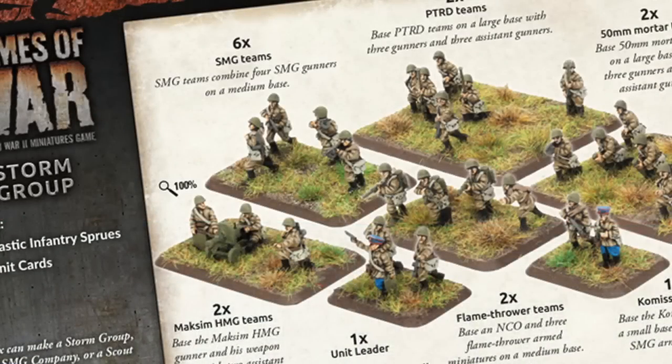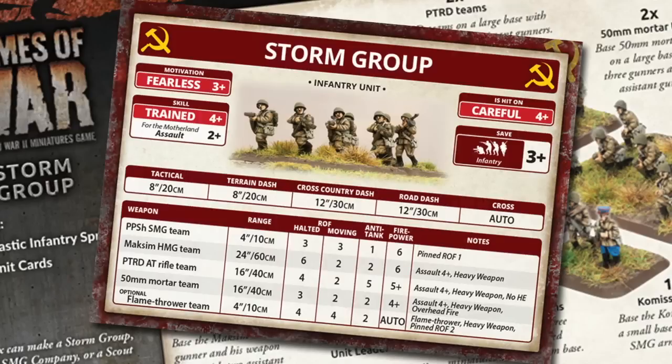Let's have a look at the unit cards. First up is the Storm Group card — this is an infantry unit. Their motivation is fearless at three plus. These are not raw conscripts; these are veteran assault troops. They get a four plus trained skill rating and a two plus assault. In close quarters these troops have the firepower and will to do a lot of damage. They're hit on a four plus — this careful rating is much better than the aggressive rating of standard Soviet rifle company units, which are generally hit on threes. Storm Group platoons also have a three plus infantry save, more effective than four plus saves for rifle companies and penal companies.